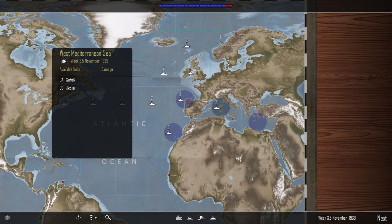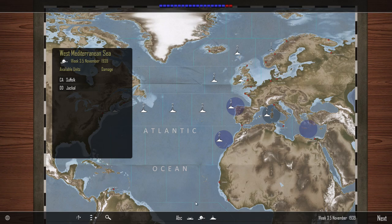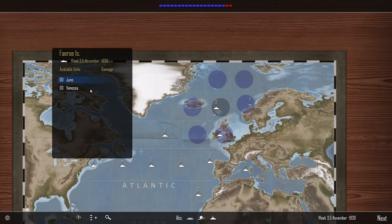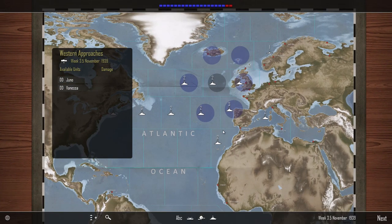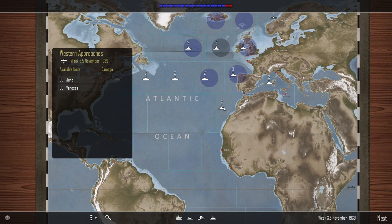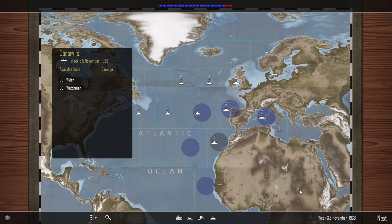We've got a destroyer — the Jackal and the heavy cruiser Suffolk have come out of port in the Mediterranean, which is grand. What I might do is move the Kelvin and the Norman over there, and move the Juno and the Vanessa down here, so we've got all those areas covered by two destroyers. Down here we've got the Vivian and the Watchmen. Good.